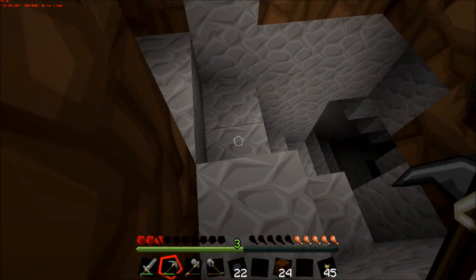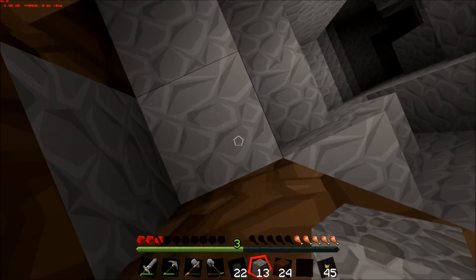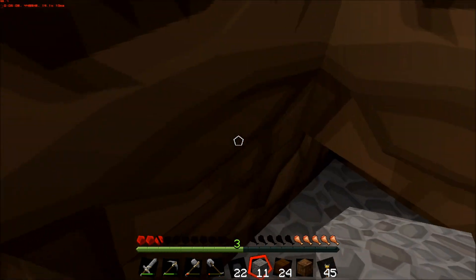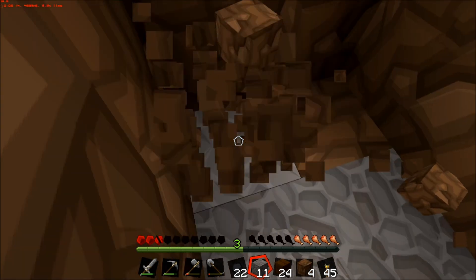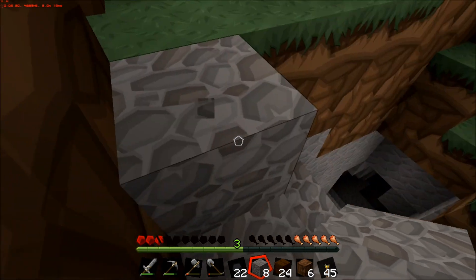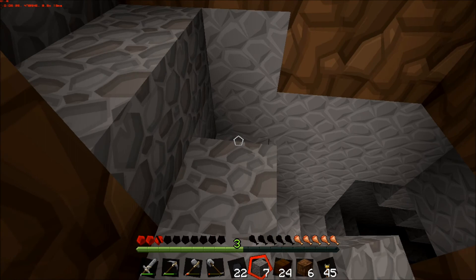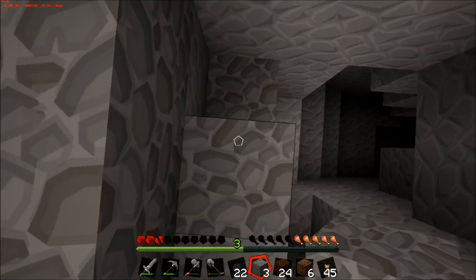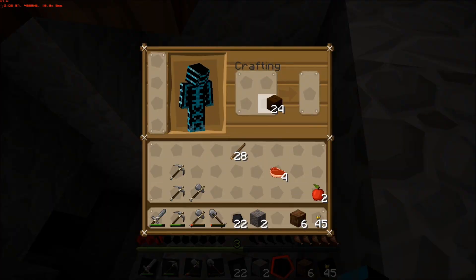Ow, crap that hurt. Let's take some of this cobblestone. I'd rather have this be all cobblestone so it looks somewhat nice. Yeah, that works okay. Working our way down — oh holy crap. I should have brought a crafting table — oh well.